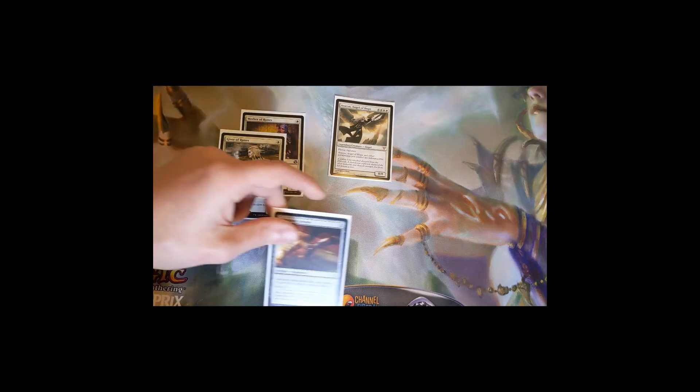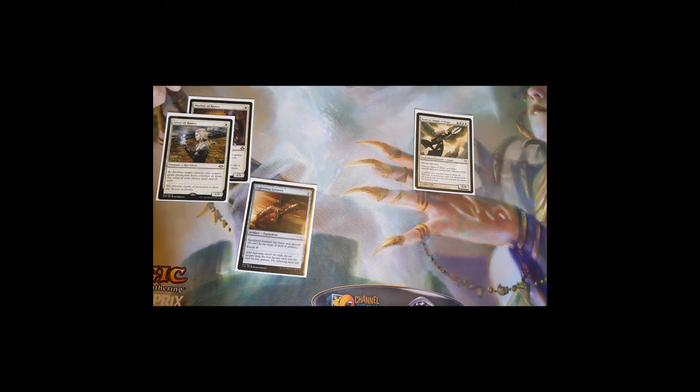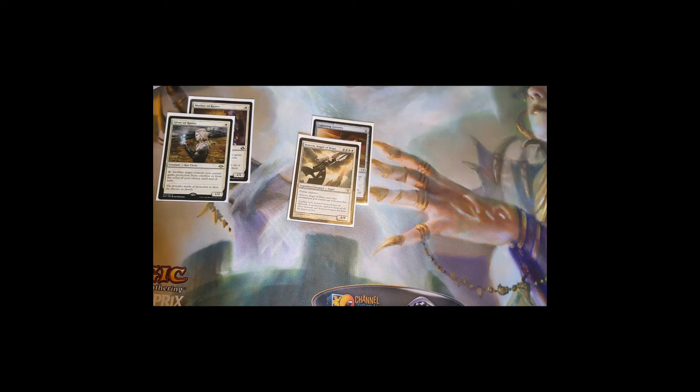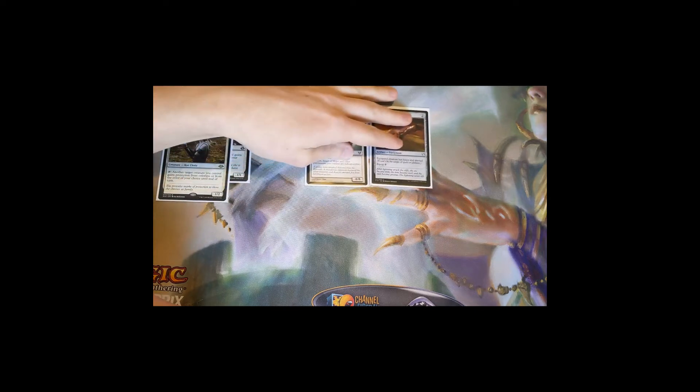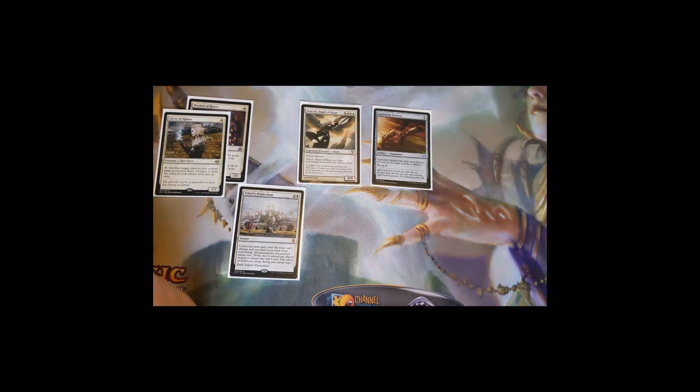With Lightning Greaves on Avacyn, unless they have a mass bounce like Cyclonic Rift or a mass board wipe there's sometimes no way to get rid of her. Teferi's Protection is a three-mana instant: until your next turn your life total can't change, you have protection from everything, and all permanents you control phase out. When they come back at your next upkeep, it's like they never left. You cast it in response to Cyclonic Rift and all your stuff phases out while everything else gets bounced.